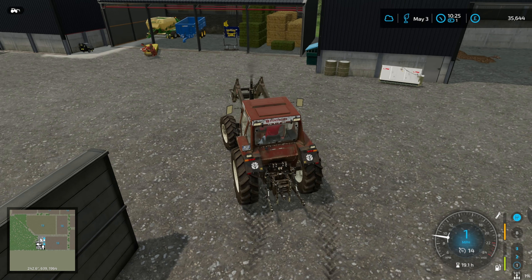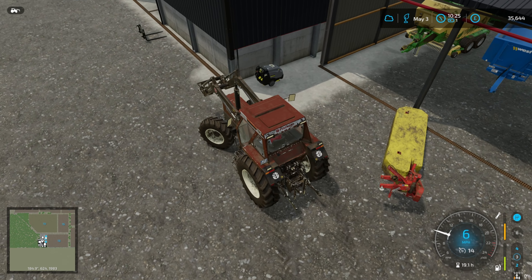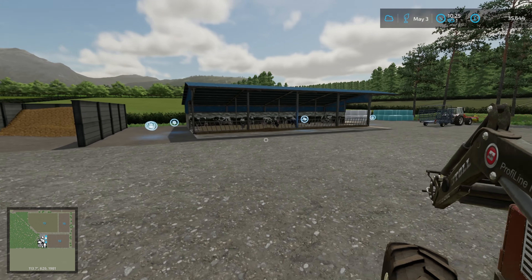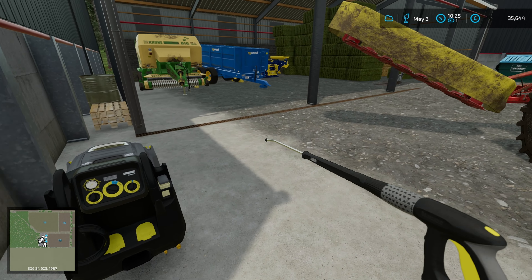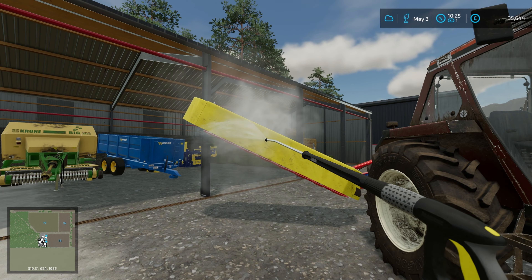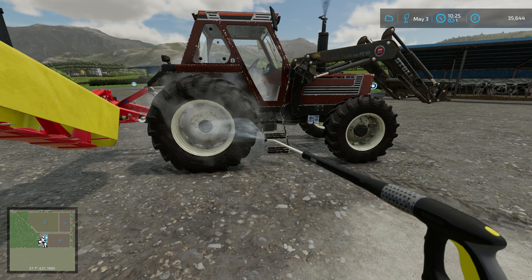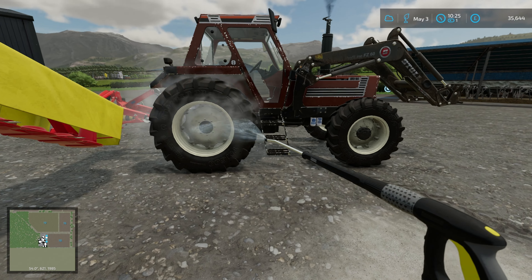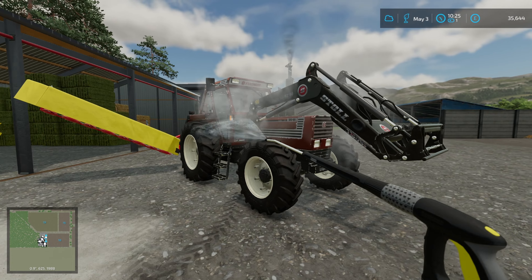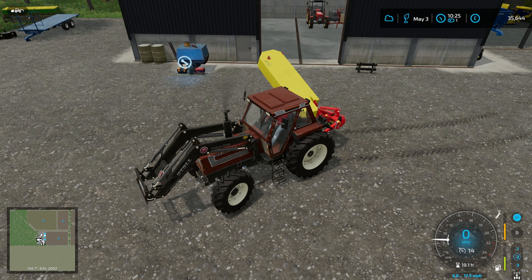Welcome back to Maypole Farm. Today's job is to sort out the grass field - we need to get that limed, at least the bit we've mowed. We're also going to do some contracts and look at the farms I've populated with animals. I've also started putting some vehicles in. We're just getting the rear mower and the Fiat washed and put away in the shed.